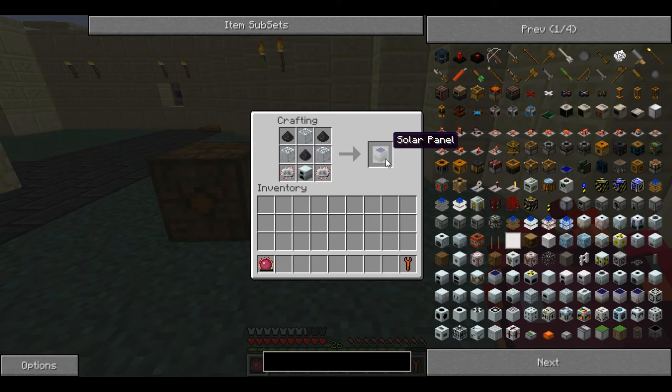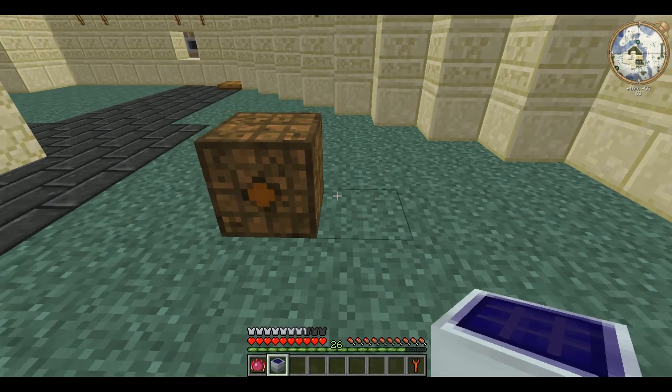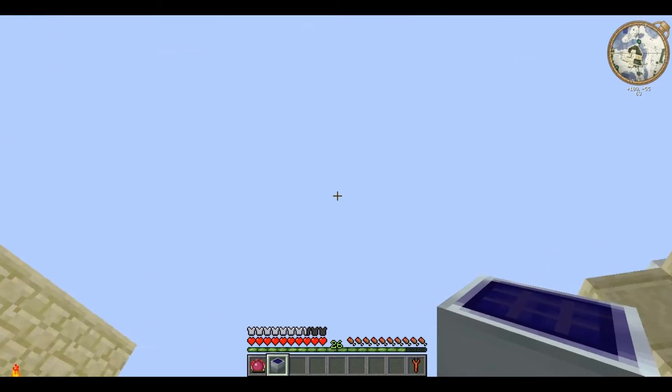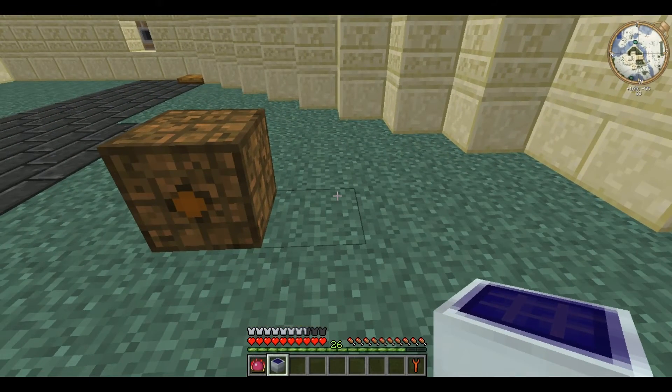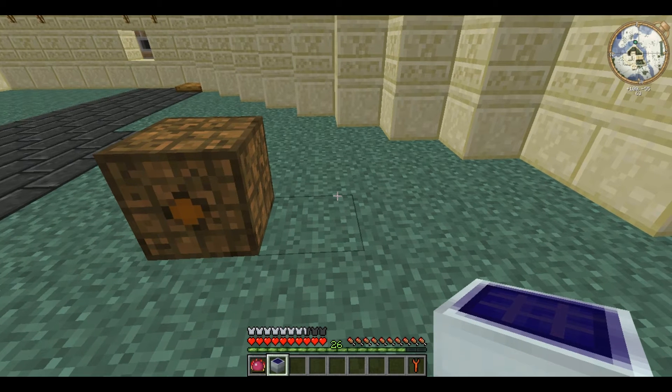As you can see, they're quite complicated to craft. A solar panel needs to have a direct line of view to the sky. Micro blocks don't block this, I don't think, and neither does glass.